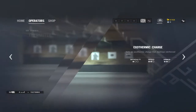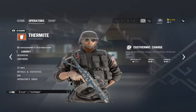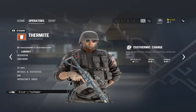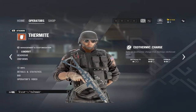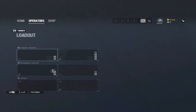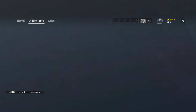Next I'd go straight to Thermite. His gadget is an exothermic charge — he gets two of them. Thermite and Thatcher are the pair you normally take to open a wall; they're the best at it. Thermite places a charge that can cut through a reinforced steel wall — unlike Sledge, Ash, or anyone else in the first row. Thermite is the only first-row operator who can open a reinforced wall.